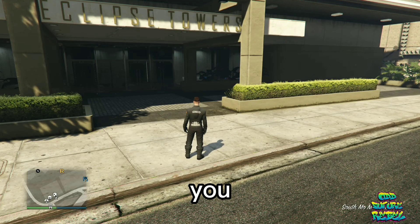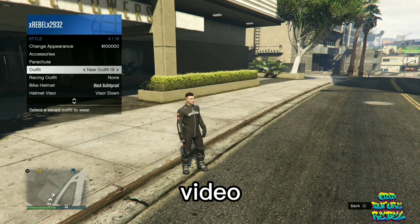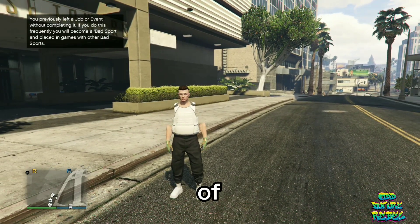And basically, once you do load in, just apply the saved outfit we just made, and you should see your saved outfit appear like this. Don't forget to like this video, subscribe if you're new, and let's move on to the other clothing glitch of this video.